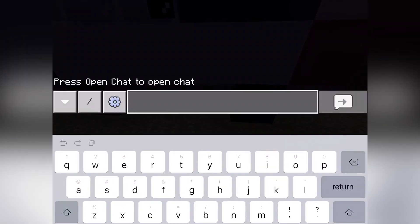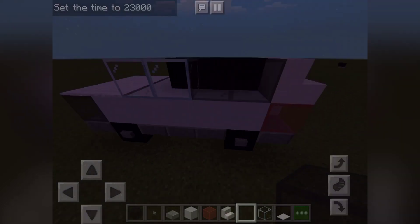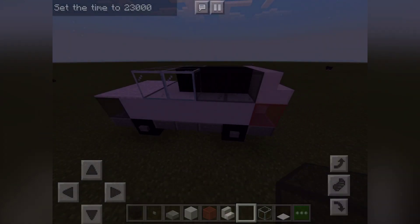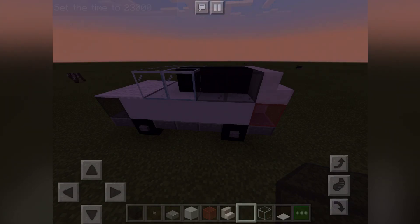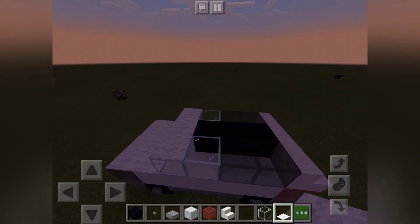I'll just make it day real quick. So put two black stained glass on either side — it's one clear glass, and then one black stained glass.